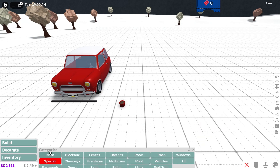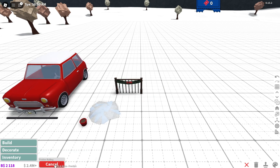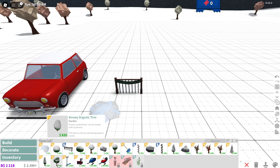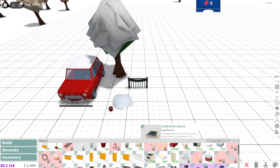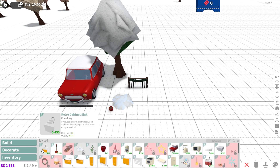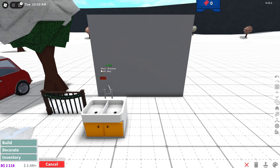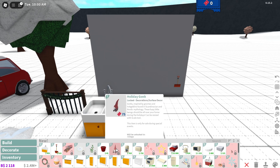Let's go to build and then special. Of course we have snow piles, festive railing, trees and certain stuff. We've had this stuff before so I'm not going to place it all. Decorate and new — we have lots of new things. Here is the retro cabinet sink, the kids snow shovel, the winter plate, ceramic pot again. Ooh, a holiday gonk — they're inspired by gnomes. Here is the retro coffee machine. That's amazing. Oh, a toaster.